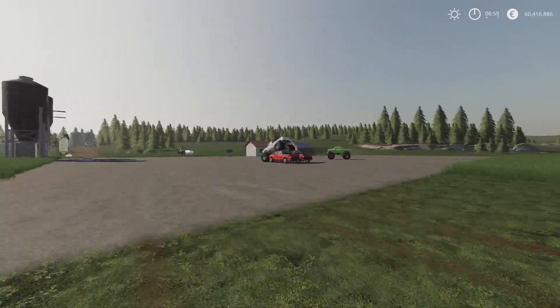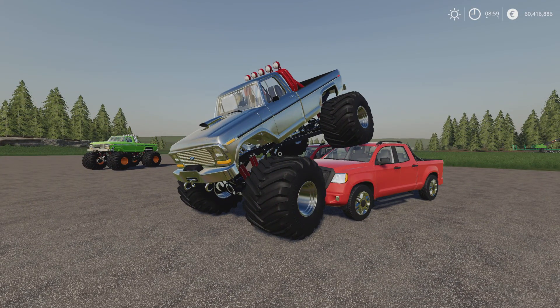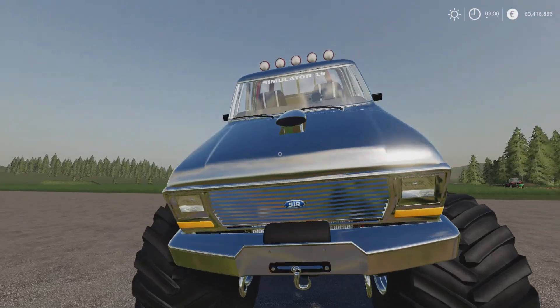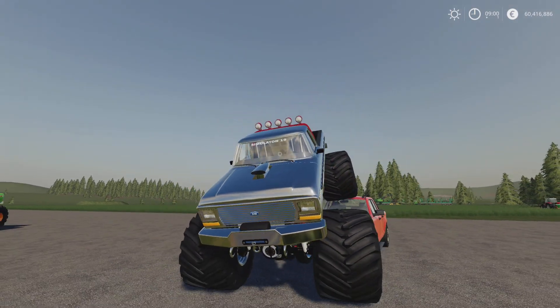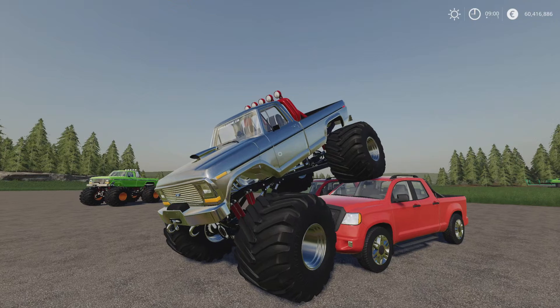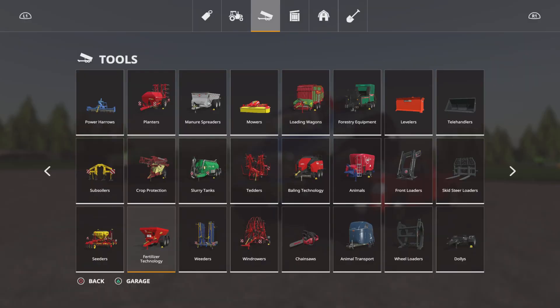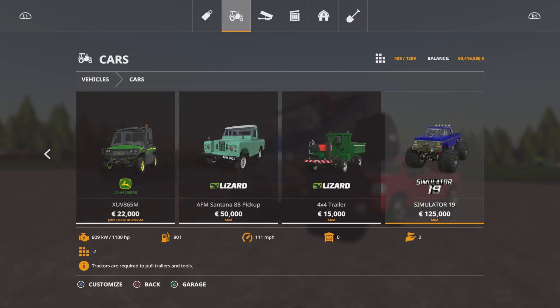Monster trucks! It's insane and crazy but they're seriously cool. This is the Simulator 19 Monster Truck by ViperGTS96 — 17.39 megabytes download, 22 slots on console. It's got a massive intake — possibly a supercharger. In the UK we don't really see pickups like this with big blowers on daily. You'll find it under vehicles and cars for 125,000. After your farming for the day you pop out to the barn for a tinker with your monster truck — of course you do.